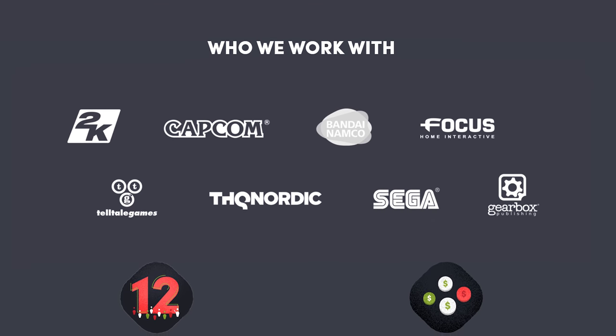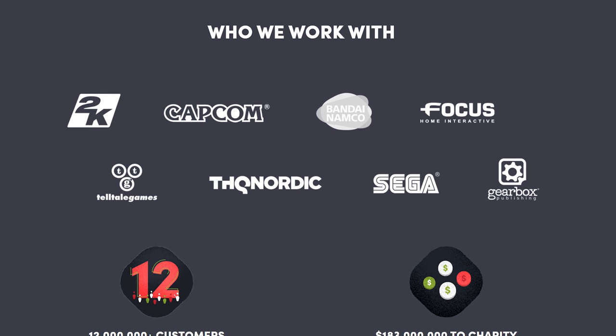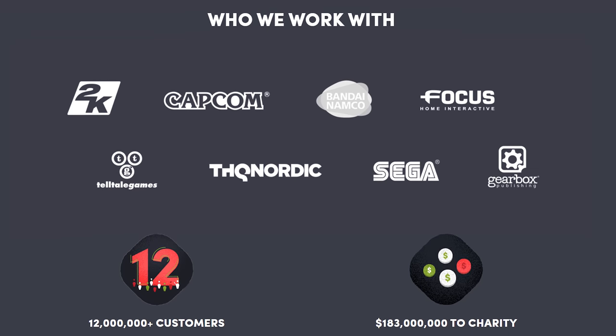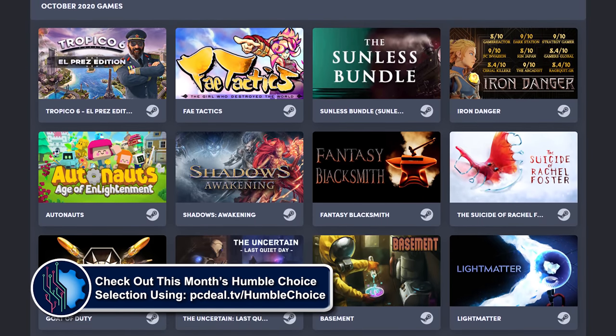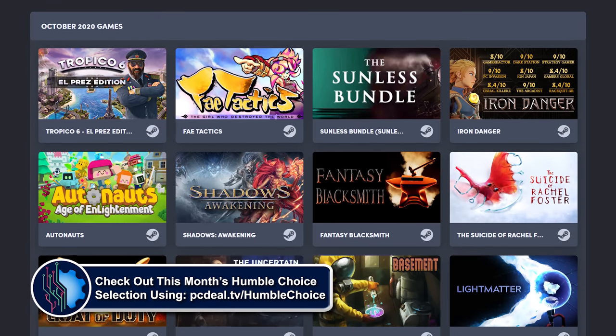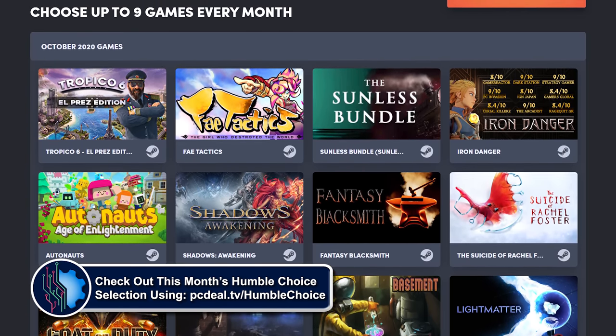Yes, that's right — Humble does not use third parties to source their game keys. All are 100% sourced directly from the publishers, so you know you're getting the real deal. Check out this month's Humble Choice games using our link in the video description below. Using that link supports the channel and gets you awesome game deals that will keep you entertained for hours.